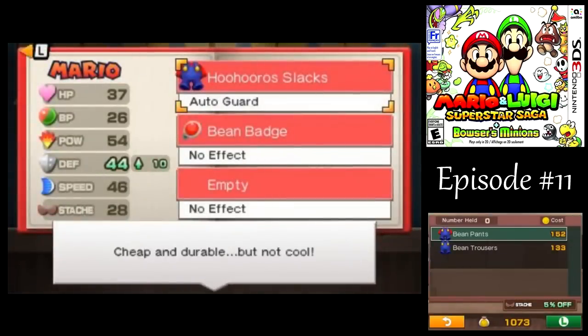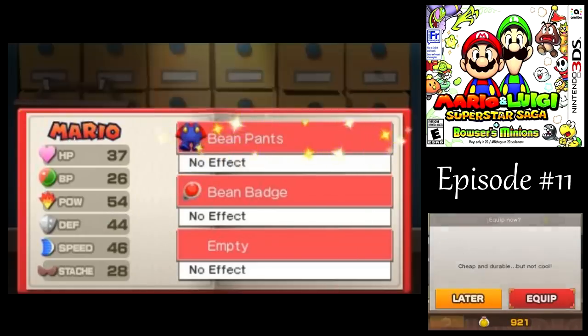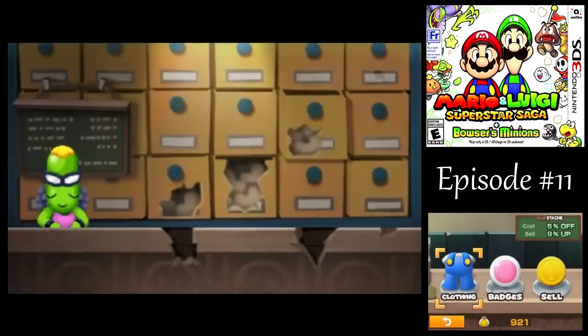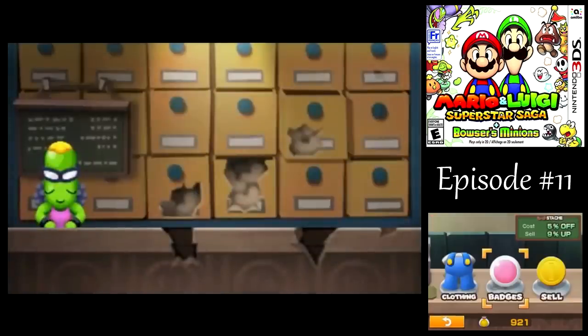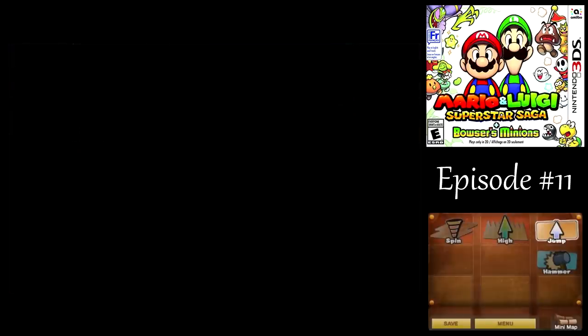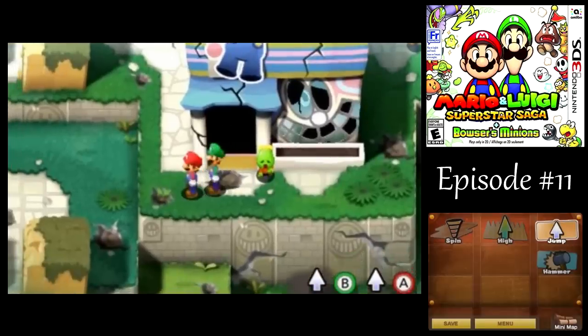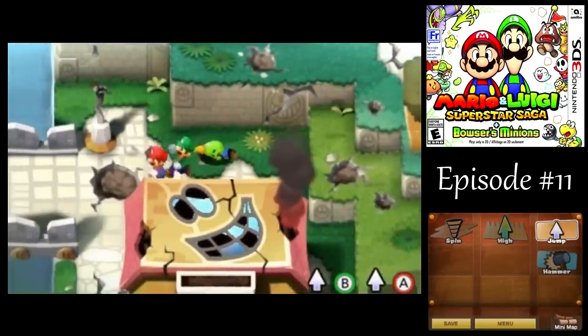Just look at the place — it doesn't look very high class right now. A little better armor there for Mario, not that the defense is that extraordinary, but I have the money, so sure, why not? Let's get that one. As far as badges go, there's a new badge, but nothing extraordinary there. It actually would be a little more powerful for Luigi, but we're about to find a new one soon anyway.